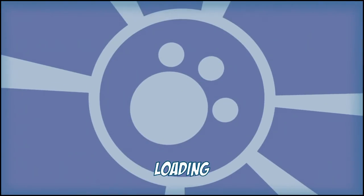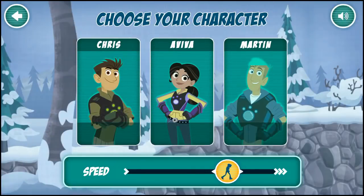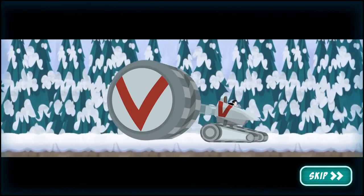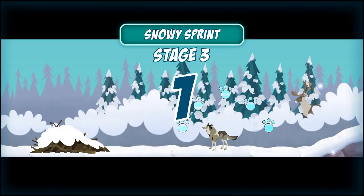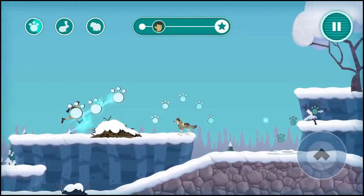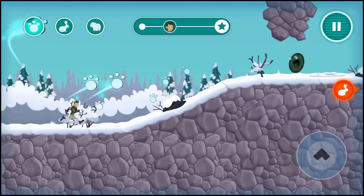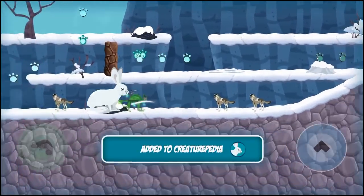Choose a level to play. Choose the character with the creature powers you want to use. To the creature rescue! Avoid the gray wolf! Activate chameleon power! You rescued the snowshoe hare!